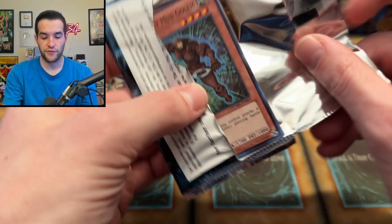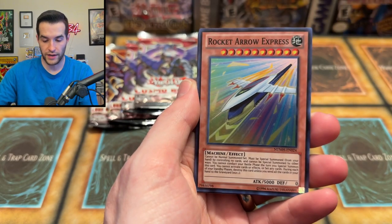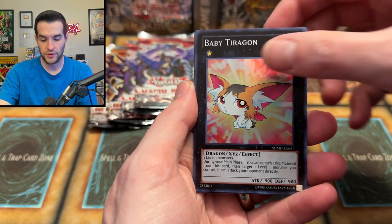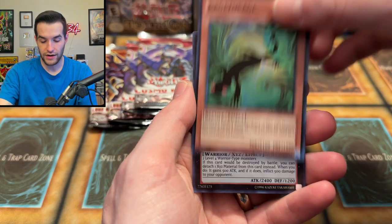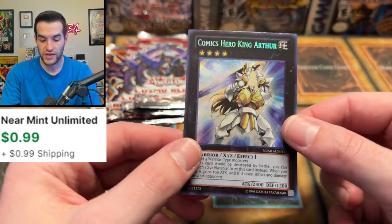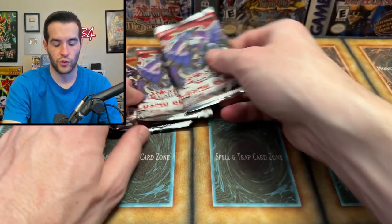Number Hunters — let's see if we can pull something good. We have Chronomaly Mud Golem, Rocket Arrow Express, Baby Tririgon, Kagetokage — not a bad card — and a Comics Hero King Arthur. Very cool. I don't know if any of those are worth anything; Number Hunters is a set I'm really not familiar with at all.